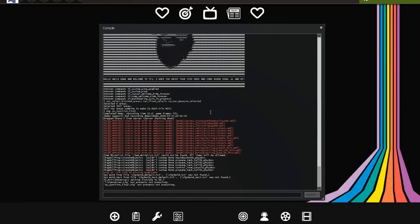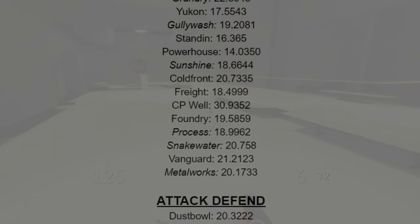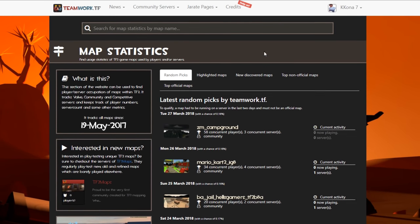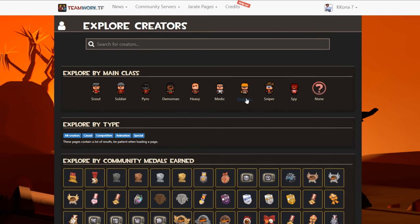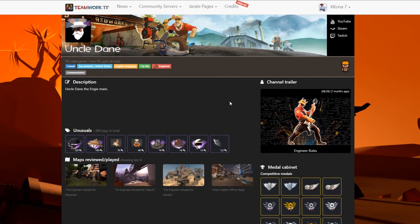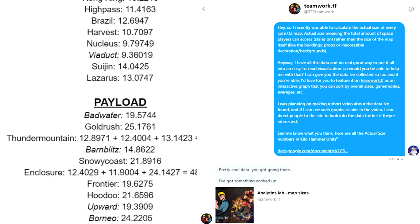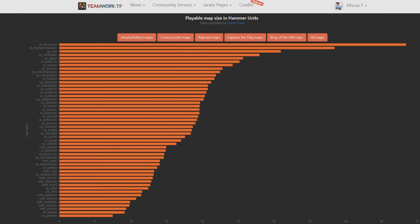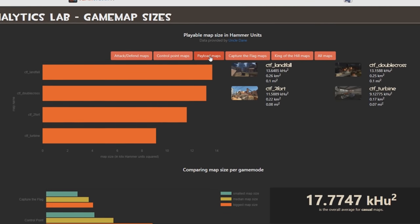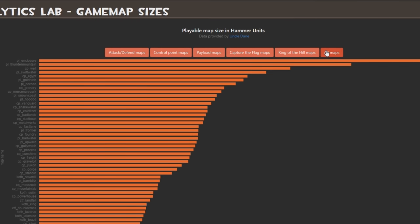For the next hour or so, I measured — loading up every single official core map in the game and determining the size of the playable area. After completing my research, I messaged the developer of teamwork.tf, a website that researches and maintains a library of statistics across all walks of TF2 life. I asked them if they could take the data I provided and organize it into an easy-to-read set of graphs, and the next morning I woke up to a comprehensive display of every core map in TF2 listed by their actual size.